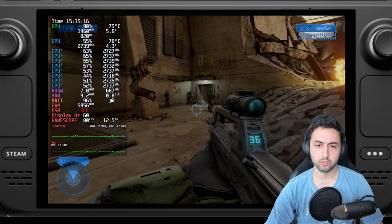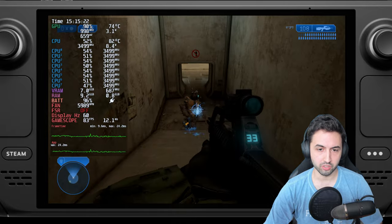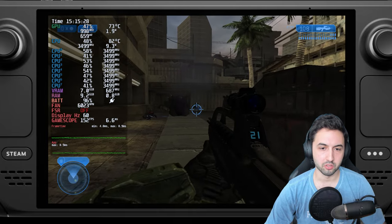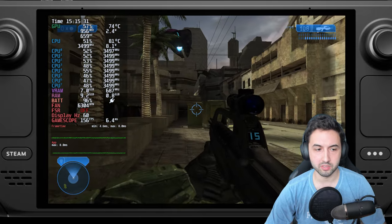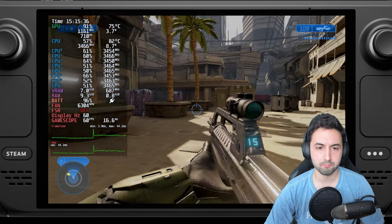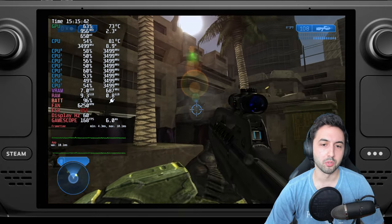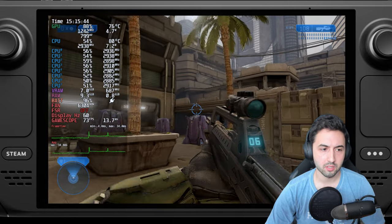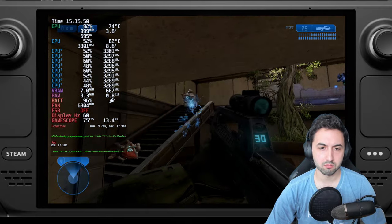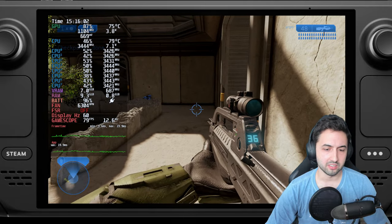Jumping into Halo 2 Anniversary Edition — this one is a huge visual leap over the original Halo 2. There's also a Tab button to switch to the older graphics, same as the other one. The old graphics will give you over 100 fps all the time if you want smoothness, but if you want the visuals and 60 fps, the new graphics look pretty good.